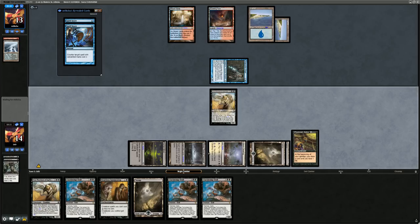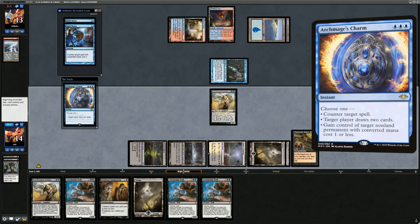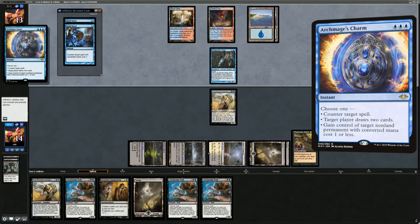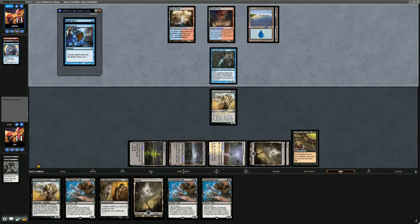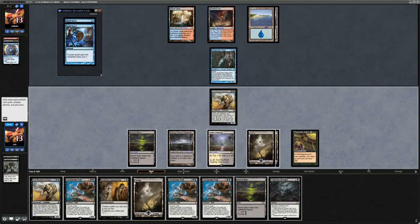Opponent with a Charm end of turn, drawing two cards. Collective Brutality could come in handy but gets tagged by Spell Snare. Going to play the Troll — pretty likely to run into a Cryptic Command but no real choice.